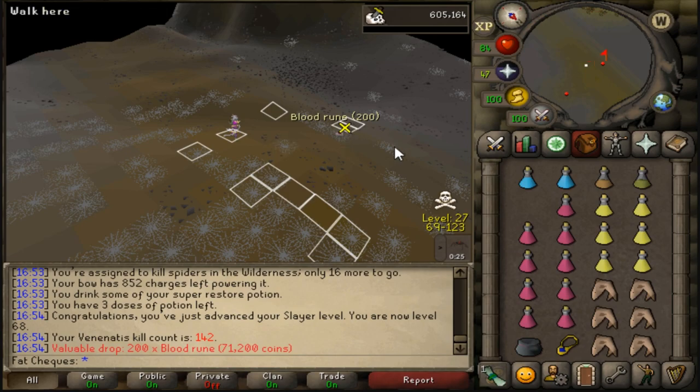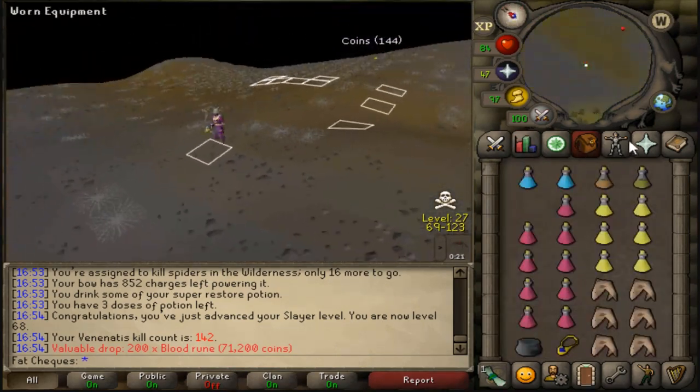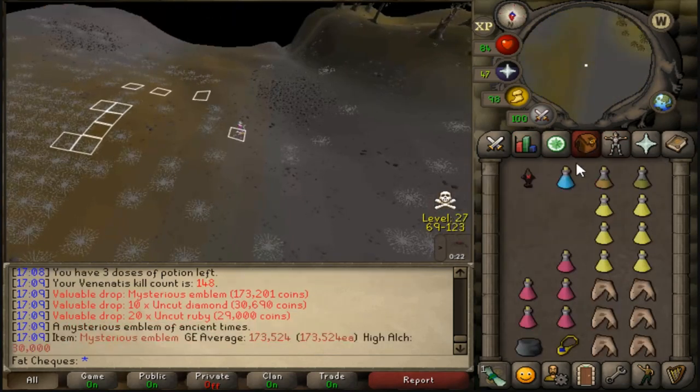Hey, that's not too shabby of a trip — onyx bolts at the very end, 800k. 68 Slayer boys! Two levels until that beautiful 70. This XP is racking up right now. That's the third or fourth one we've had so far — very nice.